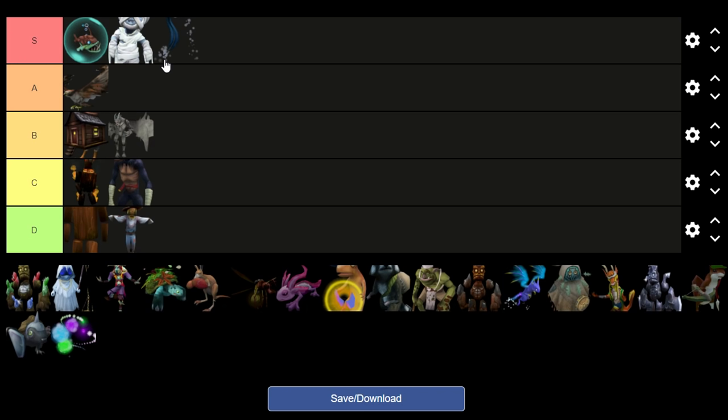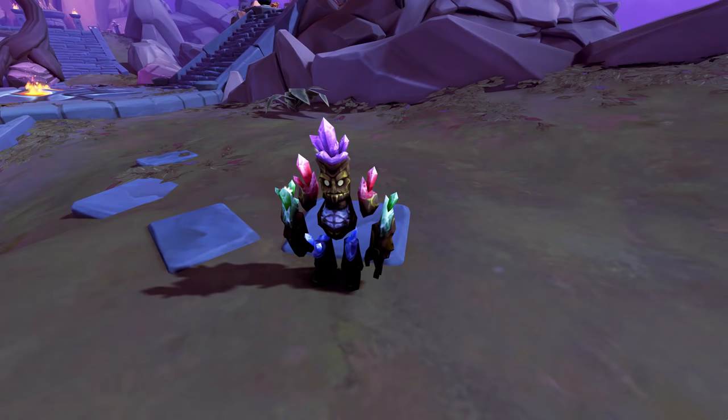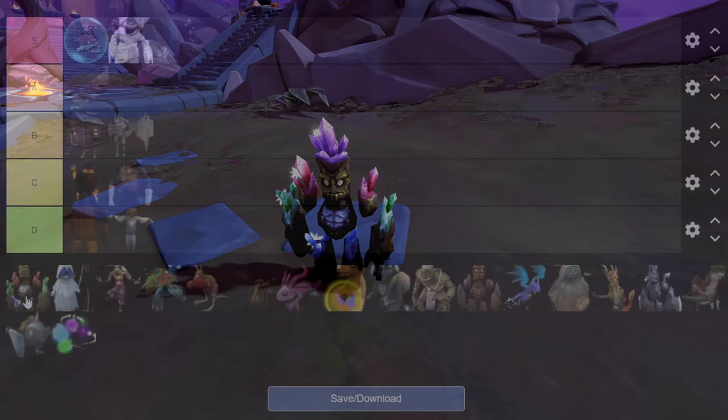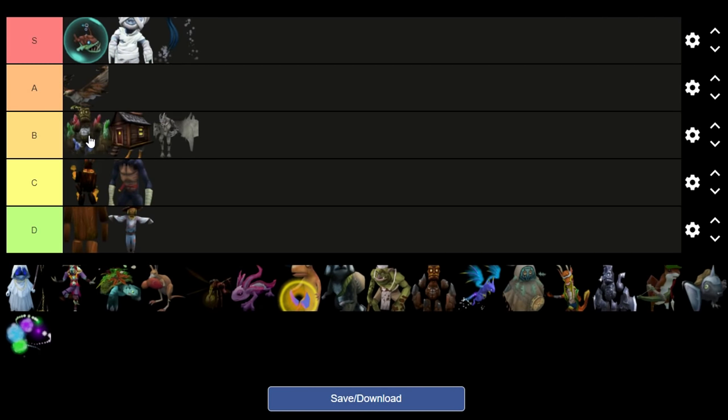Next up we have Jemmy. Jemmy is an alright pet — it's the mining pet. I do like it, but I don't think it's very spectacular. It doesn't blow your mind when you see it in-game. I'd say it's B tier.